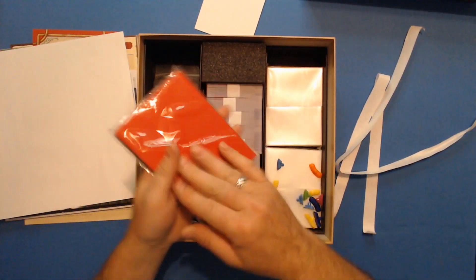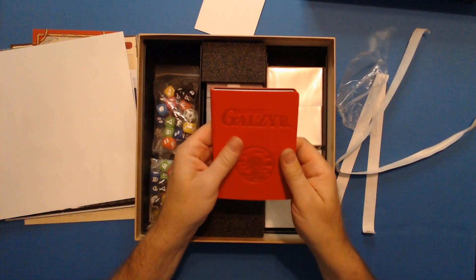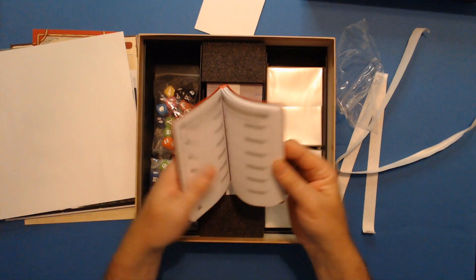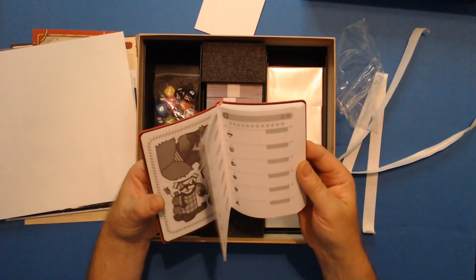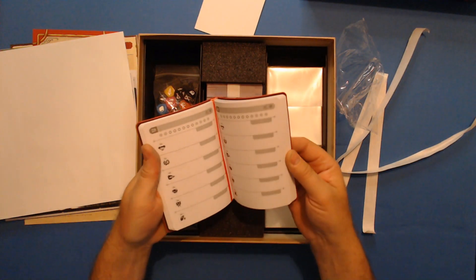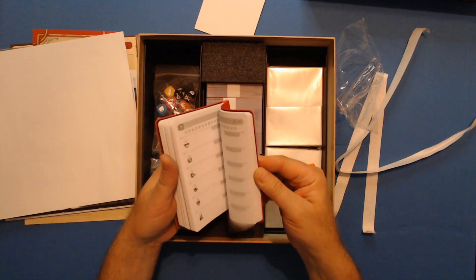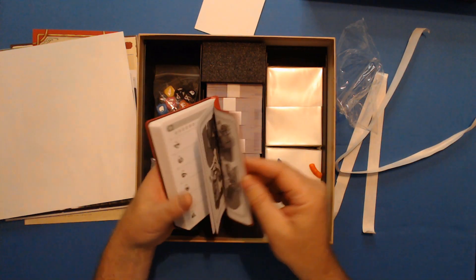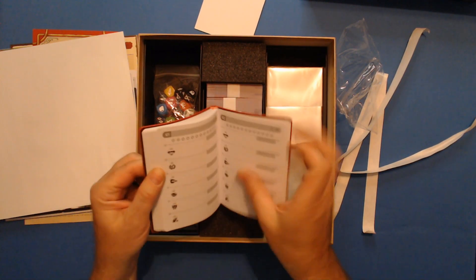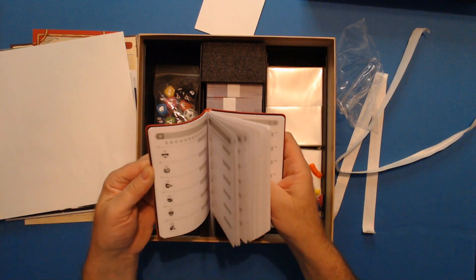Here's the adventurer's journal which came with the deluxe edition. It's a nice leather-bound journal. You can make notes about what each of your characters are doing — there's a slot for all of them. Lots of pages. You can also note what season it was — winter, spring — and there's a nice logo on it.